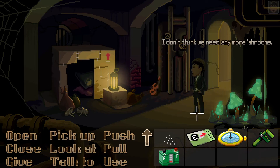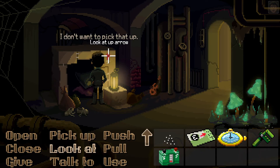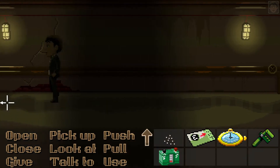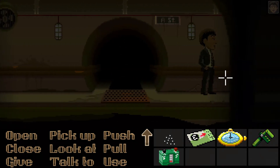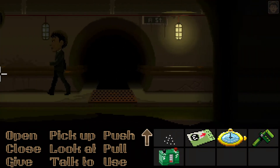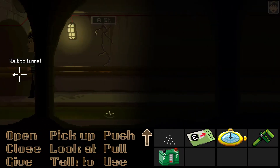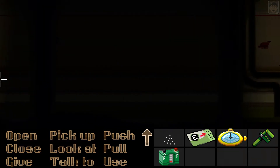I don't think we need any more shrooms. This is A Street — I think we've been there already. Yeah, we've been this way already. Let's head on back. Come on, let's go inside — no, my bad, let's go back.